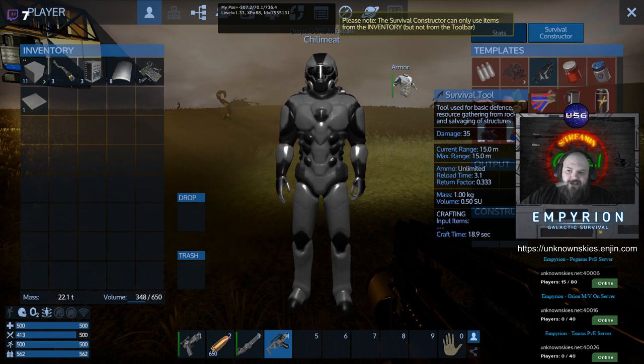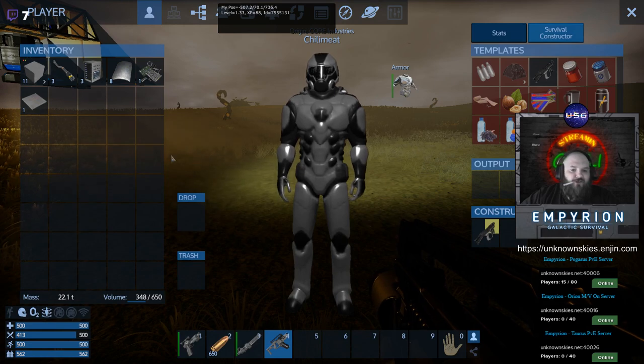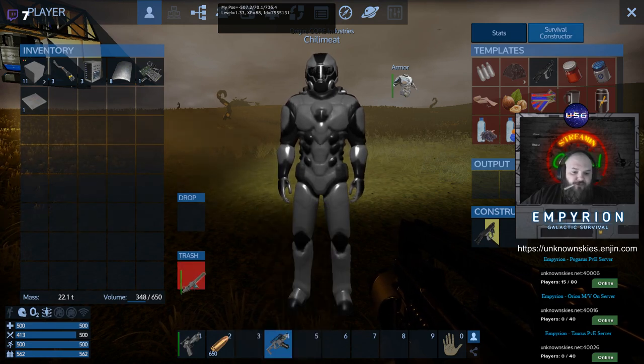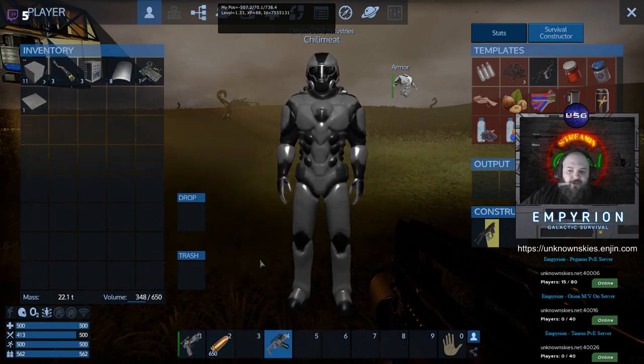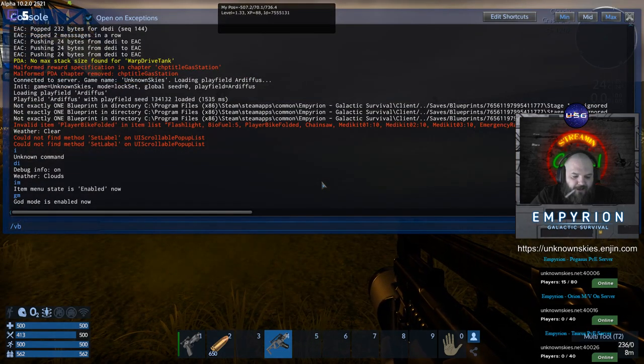This thing can really save your ass — you can build a survival tool right off the bat, so you can literally start with nothing on a server, whereas that wasn't the case before. That's how we're going to start: we're going to build that.